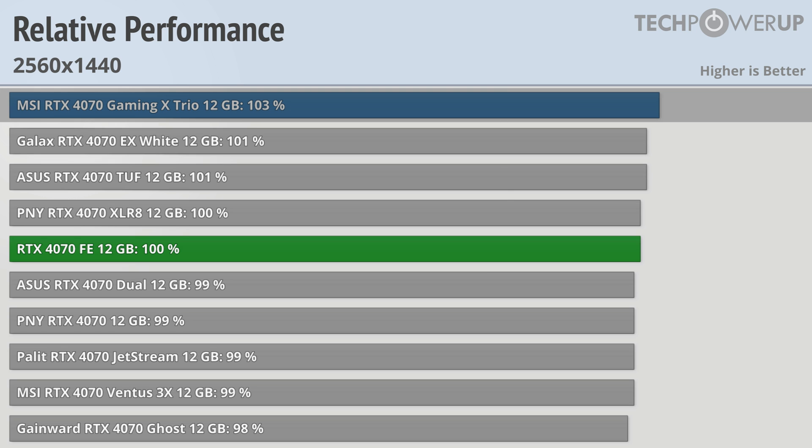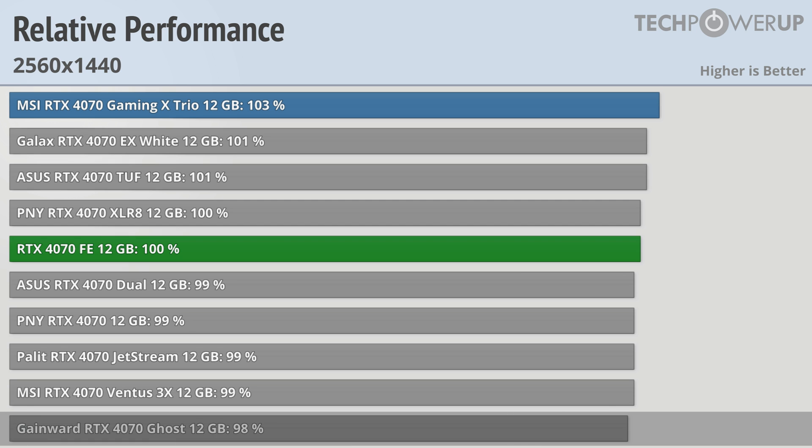The MSI RTX 4070 Gaming X Trio is the fastest card available at stock with 3% more performance than the RTX 4070 Founder's Edition, and the Gainward RTX 4070 Ghost is 2% slower. While perspectives on this might differ, a 5% jump between the highest and the lowest performing models shouldn't really be noticeable while gaming.